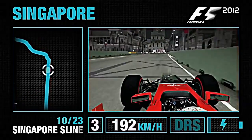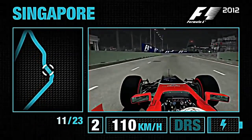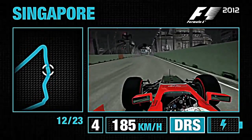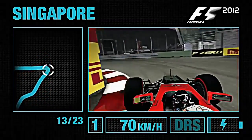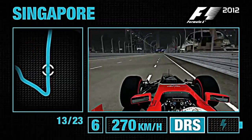Turn 10 — aggressively does it over the kerbs, but not too aggressive, because it's easy to end up in the barrier on the right-hand side. Now flick the car to the right and then the left, watch that traction on the exit. We go over the bridge now towards Turn 13 — straight line braking, down into second gear, watch the traction on the exit. You want to get as close as you dare to the barrier on the right-hand side.